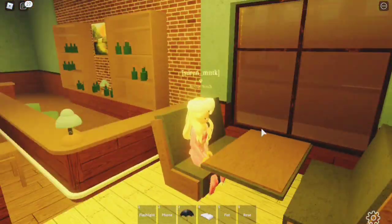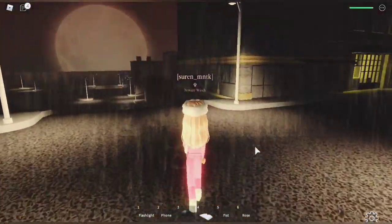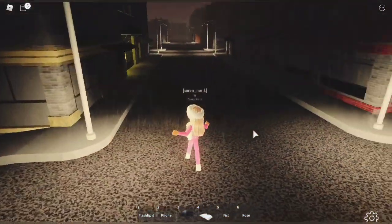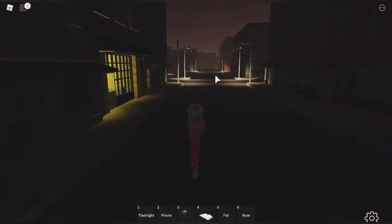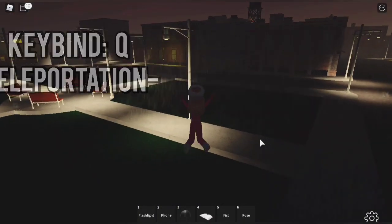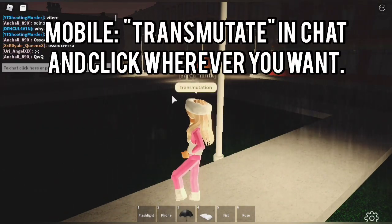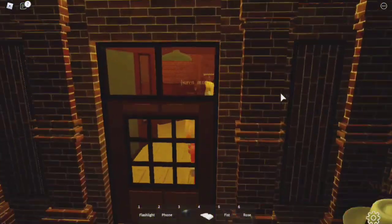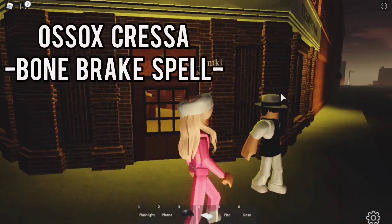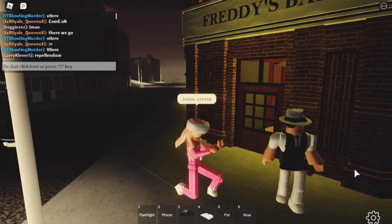This place is Freddy's Bar, where people mostly hang out. You can sit and roleplay ordering drinks while using spells. The first spell is transmutation or teleportation — on PC press Q, aim where you want to go, and you teleport there. On mobile, I think you say 'transmutation' in chat. The second spell is a bone break spell — type 'osok's kriza' in chat and you can break someone's bones.